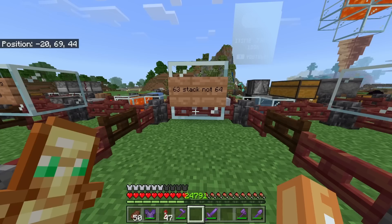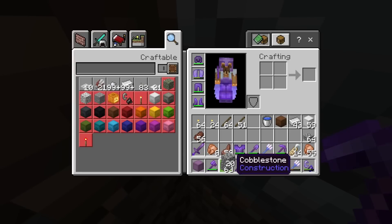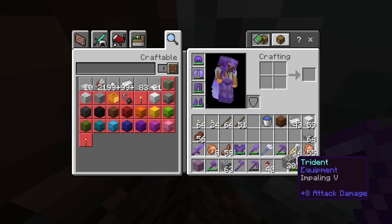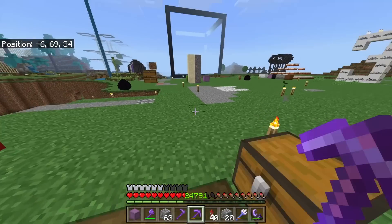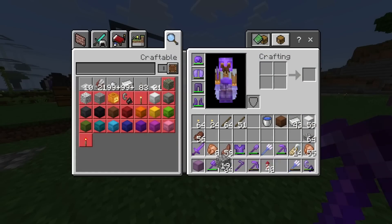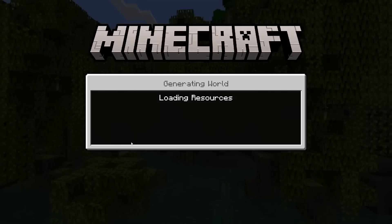Next I've got another visual bug. I noticed I had a 63-stack of cobblestone in my inventory, and I tried to add another piece of cobblestone but it would not let me make a stack of 64. This is a reasonably new bug I've never seen before, but in the recent updates there seem to be a lot of glitchy inventory bugs. If you've experienced anything like this, let me know in the comments below.